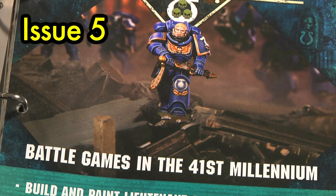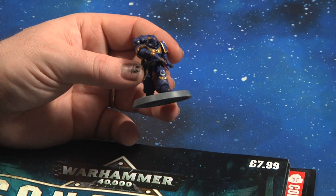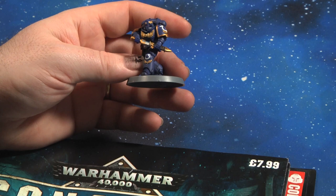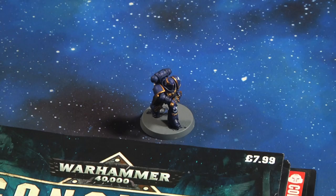Issue five comes with a Primaris Lieutenant. In 9th edition, Lieutenants and Captains have a bigger effect on Primaris Space Marines. You have two options — the helmet or the bare head. I opted for the helmet because my painting skills are thoroughly average and I wasn't confident enough to do the head on its own. This is also a unique model exclusive to Warhammer Conquest, so I didn't want to mess it up — but this is what you get in issue five.